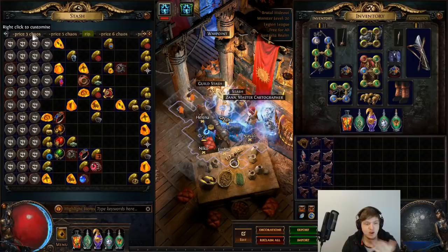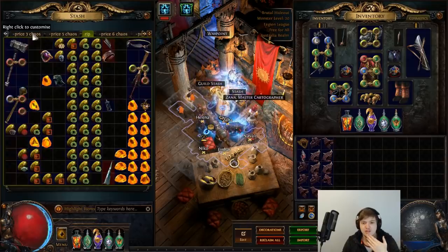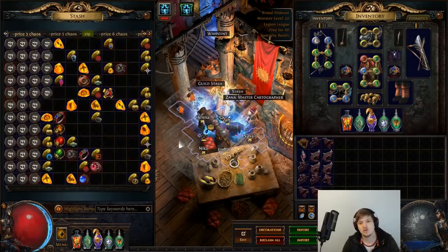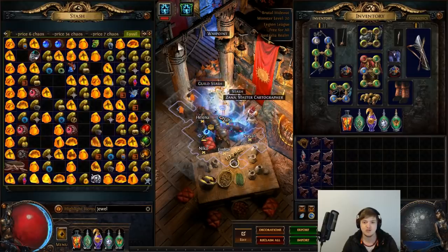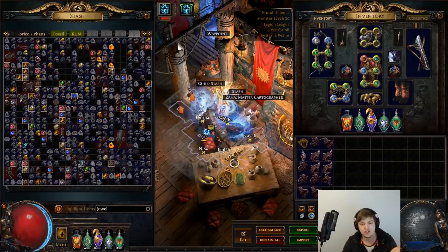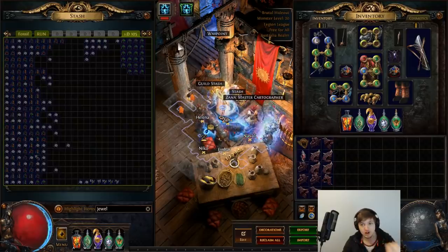A lot of people have been questioning whether it's actually worth it and whether you're going to make money. I stopped counting after that spreadsheet, but just to put it in perspective — just going through some of these tabs: we have all these incubators, fossils, all this random stuff which sells for so much. Look at all these prime resonators. If you look at the jewels, I just have so many of these things and I haven't even sold any of them yet because I didn't need the currency. It's just ridiculous how many jewels you get. The upshot is: there's no way you're not going to make money doing these emblems if you're doing something similar to the group we have here.